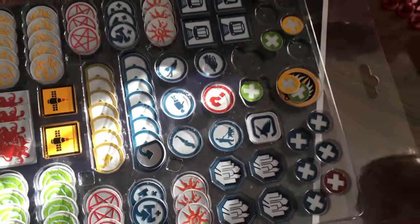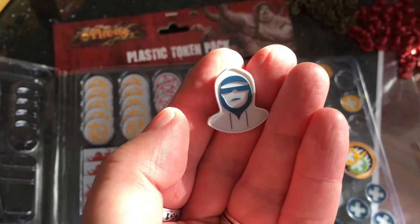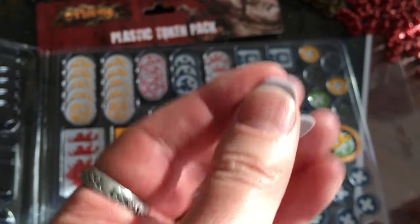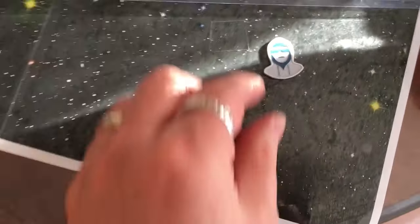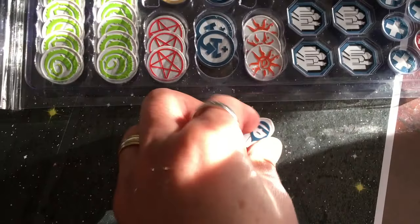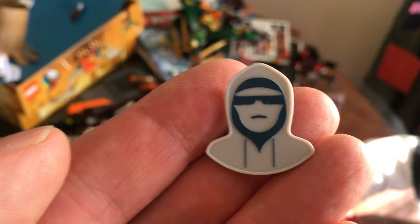I'd love to see an option, at some stage, for softer semi-flexible plastic, or sort of rubberized tokens. You still get the look, but these are very firm and unforgiving — so on a table they'll still be difficult to pick up. Whereas if it was semi-flexible, if it had a bit of give, a bit of rubberization, I think they'd work a lot better on a tabletop. But that said, it's a massive upgrade from just plain old bog-standard cardboard.